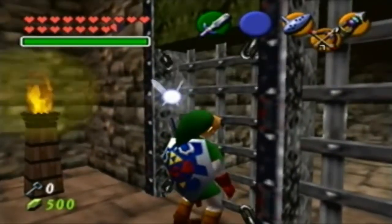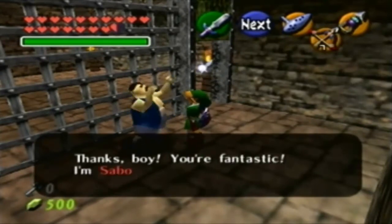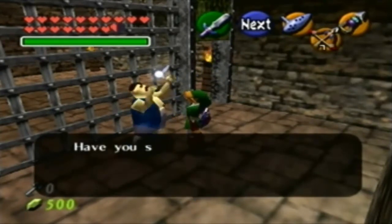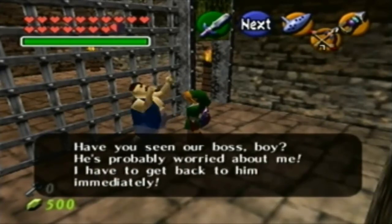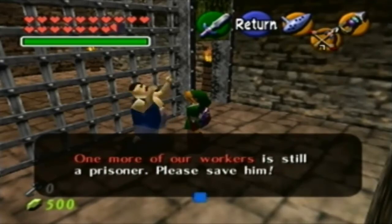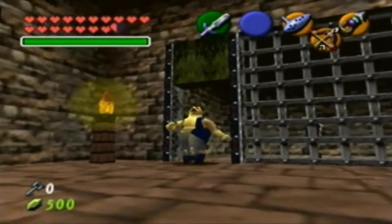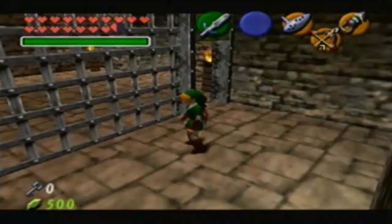Should we be able to save him? I think there might be only one more carpenter to save. Thanks, boy — you're fantastic. I'm Saburu the carpenter. Have you seen our boss? He's probably worried about me. I have to get back to him immediately. One more of our workers is still a prisoner — please save him. I still love how they walk away.